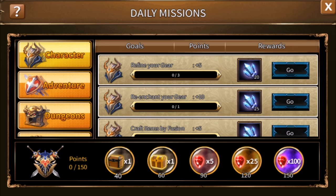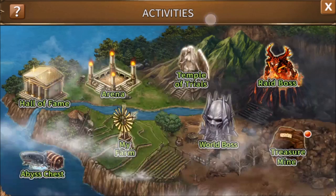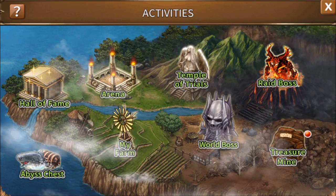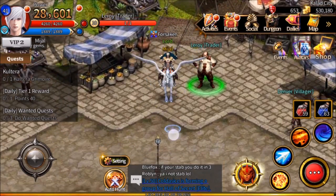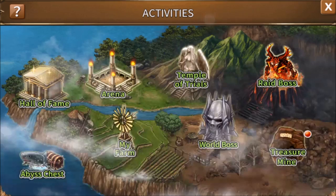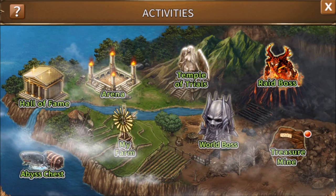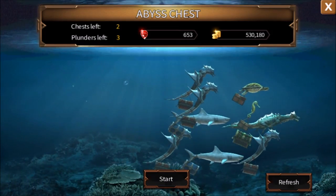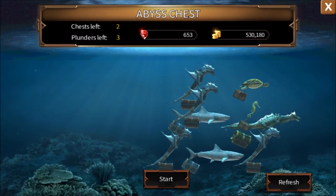The good news is most of these are pretty free and cheap to do, so let's get started. I'm going to do these starting with the ones that I think are easiest or cheapest in regards to in-game resources to accomplish. Going to Activities — that's the shield right up top in the left end of the banner where we found dailies — we're going to start in the bottom left with Abyss Chest.